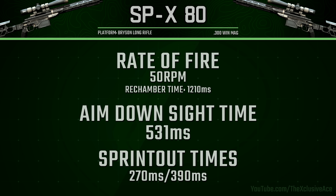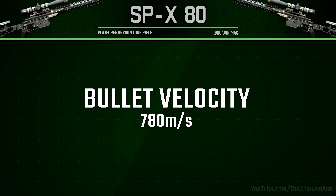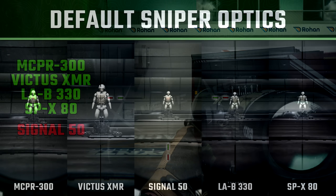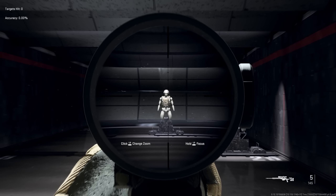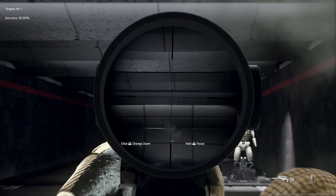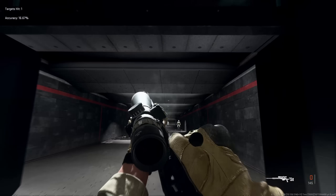Our bullet velocity is pretty standard for a sniper rifle in this game at 780 meters per second. Hip fire is also standard, tied with all the other bolt-action sniper rifles — no surprises there. Looking at the default sniper optic comparison, it's worth noting the SPX actually uses the exact same optic as the LAB 330, which is a variable zoom optic that you can zoom in with. As for recoil, this is one of those sniper rifles that doesn't recenter at all after a shot, so you will end up kicking up to the sky if you don't manually correct for that.